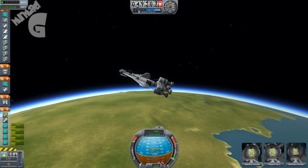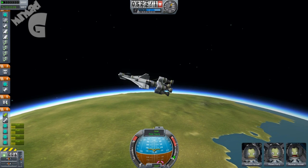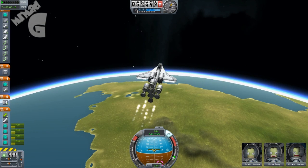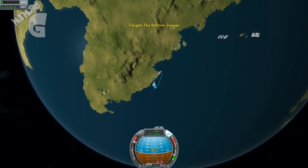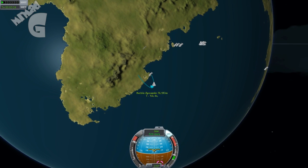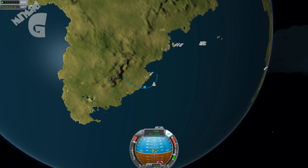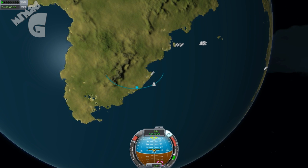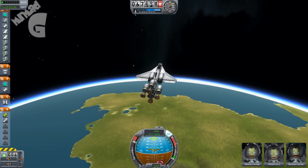EVA — which is like spacewalks and walking on the moon — will be in 0.16, and that looks promising. Interior EVA, so cockpit view and that, doesn't look all that good, which is a shame. But you know, it's only pre-alpha, this game.